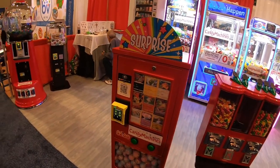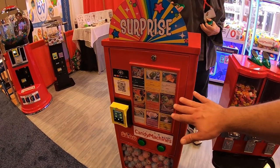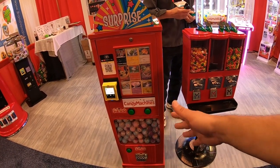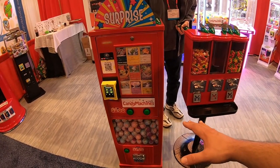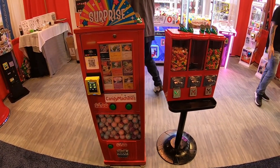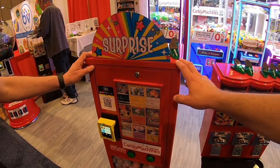It's electronic bulk vending. We've got some sticker or card vending up here, some flat vending — which does so well — and then you've got the bulk capsules down at the bottom, standard two-inch. This is like the best of both worlds for anyone that runs Pokemon cards especially. I can't wait to see how well this is going to do. 48 inches tall — fits in the back of your car, easy to move.